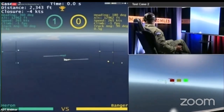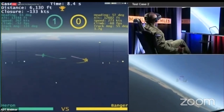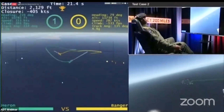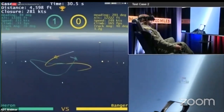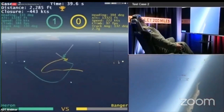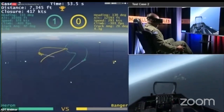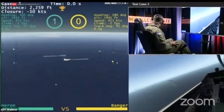As we start this next fight, that aggressive vertical-down maneuvering was good at collapsing the initial range but it opened back up and let Heron get a chance to produce their very impressive gun mechanics. Banger rolls inverted back towards Heron's six o'clock — a beautiful lag maneuver trying to align those turn circles better. They move to a single-circle fight at 5,000 feet. Heron gets a chance to put that lethal gun cone on, and Heron scores the second kill of the day.